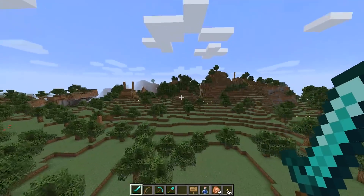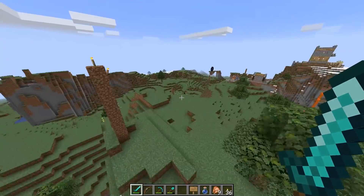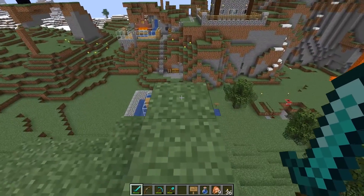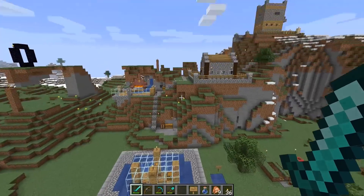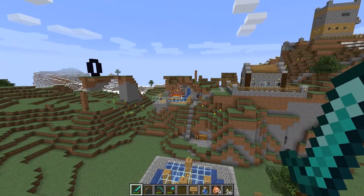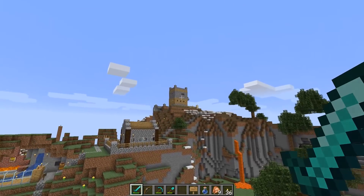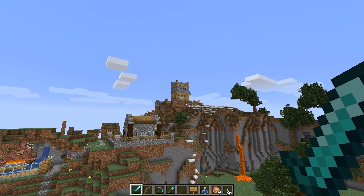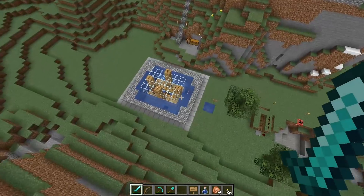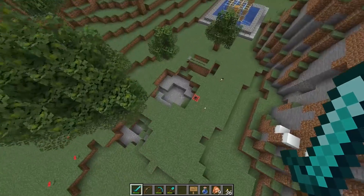Sooner or later we decided to pack up and find a location to build a base. I remember walking out on this ledge right here and seeing this spot — it was beautiful. We had the valley right here, a lava pool, a natural pool of water — I wanted to make a hot tub. There was this ledge here for a cozy cottage, and then this hill where I wanted to make a tower — Cloud Tower, we called it, because it was up in the clouds. That was our base — all this stuff here was created over time across 38 episodes.